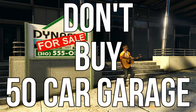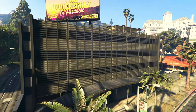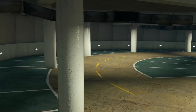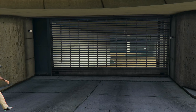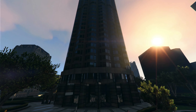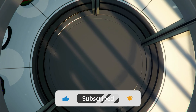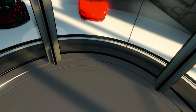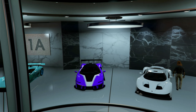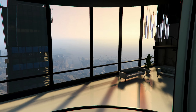Don't buy the new 50-car garage for $2.7 million in GTA Online — buy the CEO office and garage and get a 60-car garage for just a little bit more money. The CEO offices and garage go on sale all the time, while the 50-car garage has been in the game for about a month and still hasn't gone on sale. If a deal comes out for the CEO office and garage, hop on that — it's so much better, and I'm going to explain why.